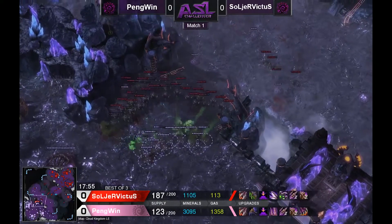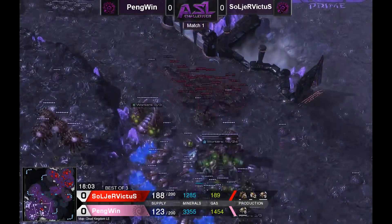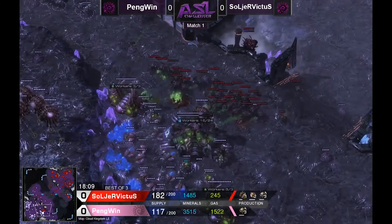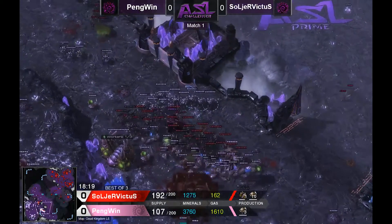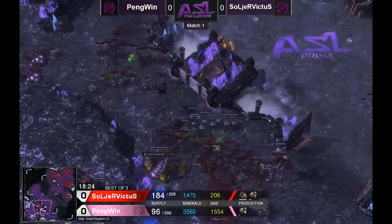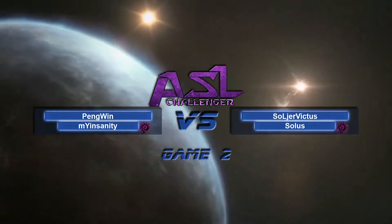It was a bit of a sloppy engagement by Penguin — he took a good trade against those banelings but then tried to dive too hard, and Soldier Victus saw an opportunity and went straight for the throat. Penguin is not looking in the best position. He's got some roach reinforcements to whittle down Soldier Victus when the next wave comes in. It's 123 to 189 supply. Soldier Victus pushes at the third, and if Penguin loses his third that's almost game over. He does lose the third, gets taken on both flanks, and GG is called. Soldier Victus takes Game 1.